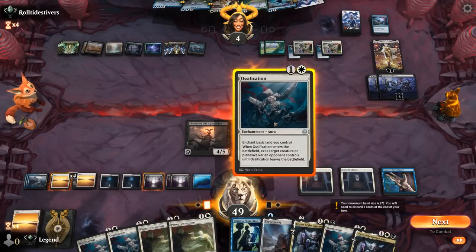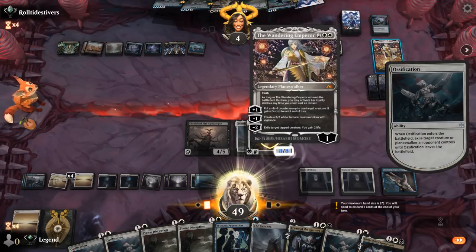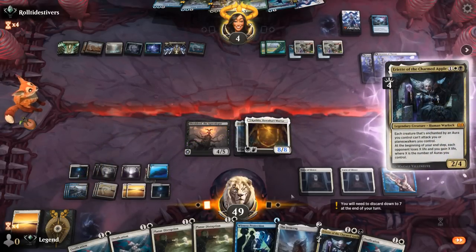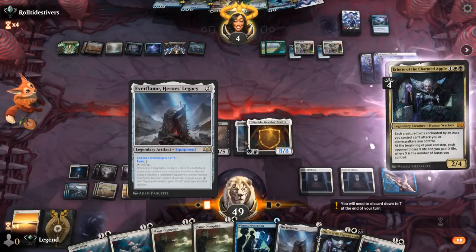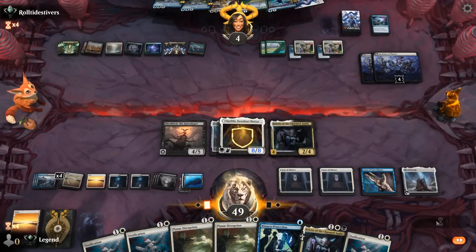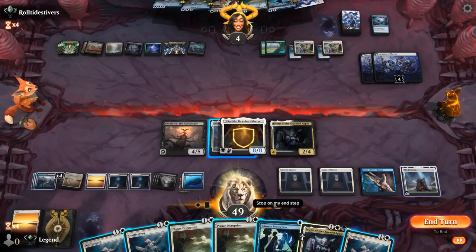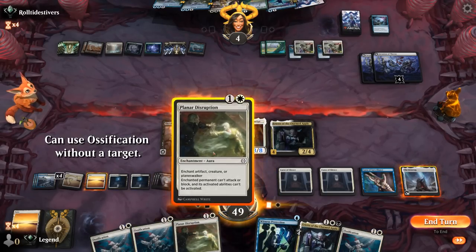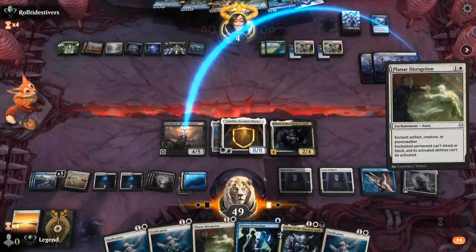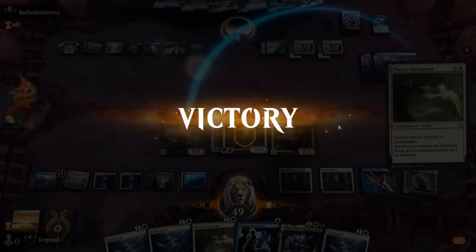We can Ossification their Wandering Emperor — put another enchantment in play, and then Ariat should be game over. Can play Ironcrag since we transformed the first one so it doesn't have the same name. We've got four enchantments in play. I could play something else here just to increase my enchantment count — Planar Disruption on my own Shieldred, maybe even twice to play around another two life gain. But our opponent sees the writing on the wall and concedes. Awesome, on to the next one.